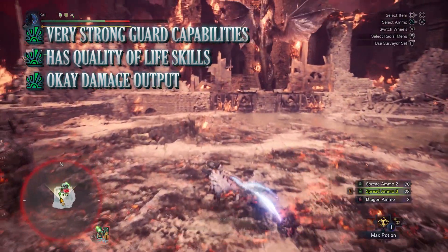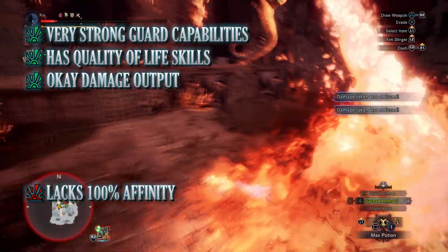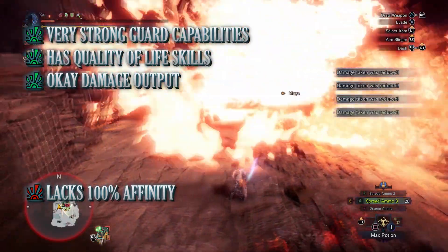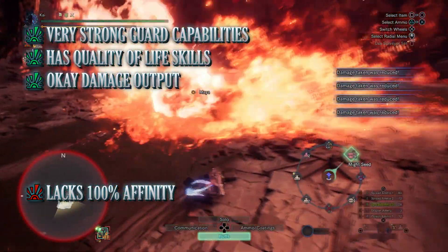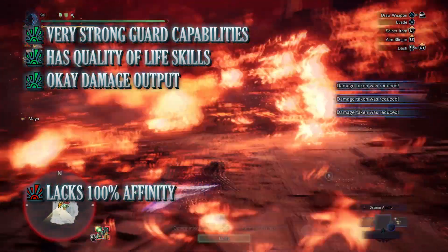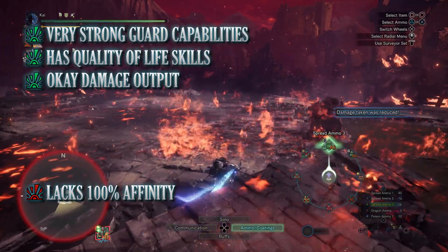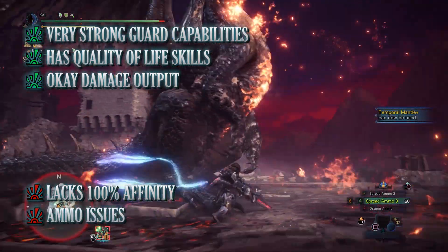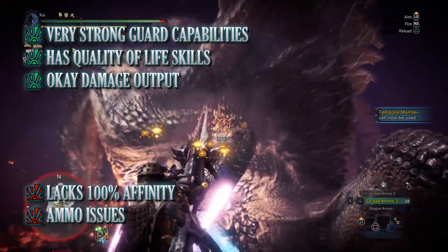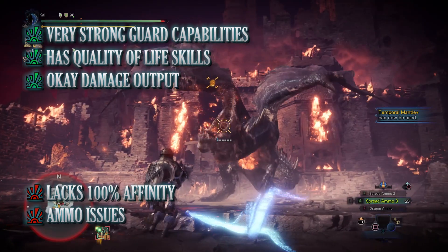Unfortunately every build has cons. One of the biggest cons for this build is that it doesn't have 100% affinity, so the damage output isn't as high as it possibly can be. You can drop some survival aspects like points in Guard and Divine Blessing if you wanted to increase your DPS, but obviously this will reduce your survivability. The other con is that as with every bowgun build, you're going to have to go back to camp often to restock on ammunition or craft ammo during the hunt.